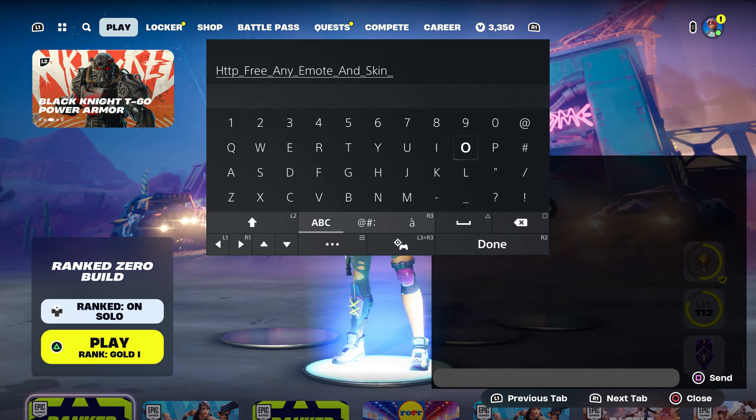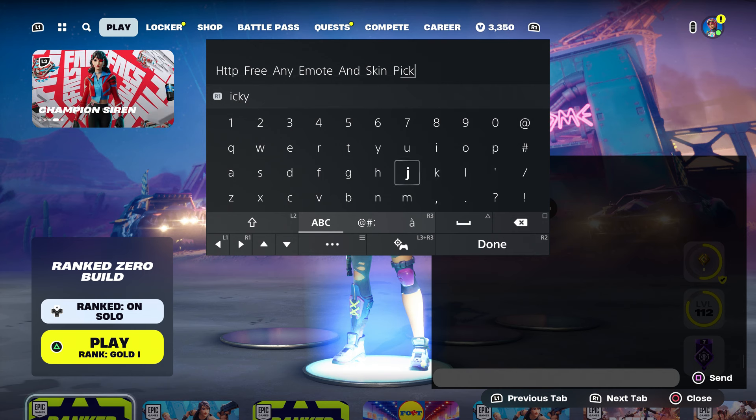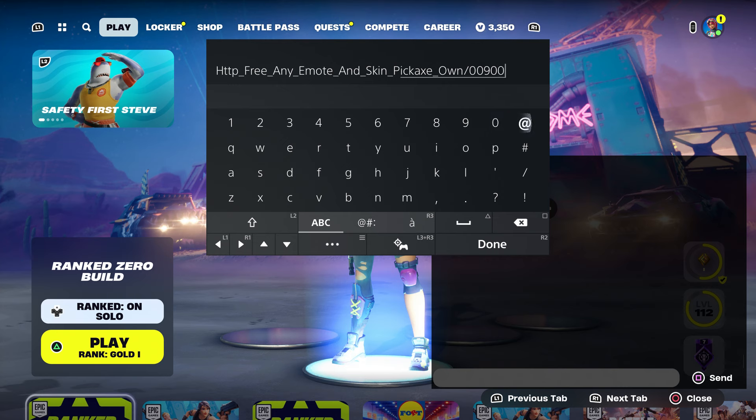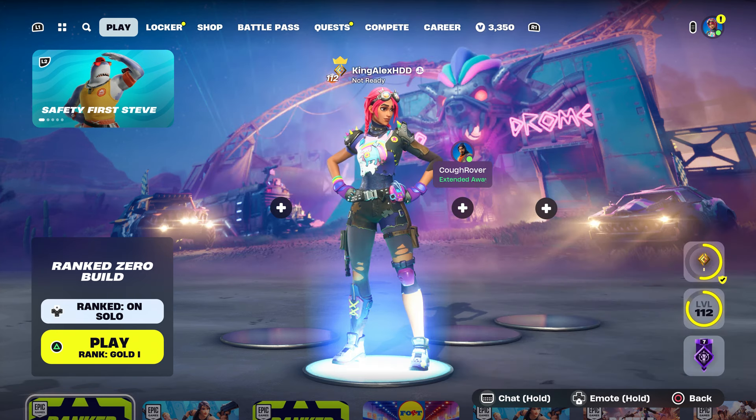Also put underscore pickaxe, just like that. Make sure you type in pickaxe, then put underscore and type in own. Then enter the number dash 0-0-9-0-1-2-2-1-0-9-0-9, press done, and send it to your account.